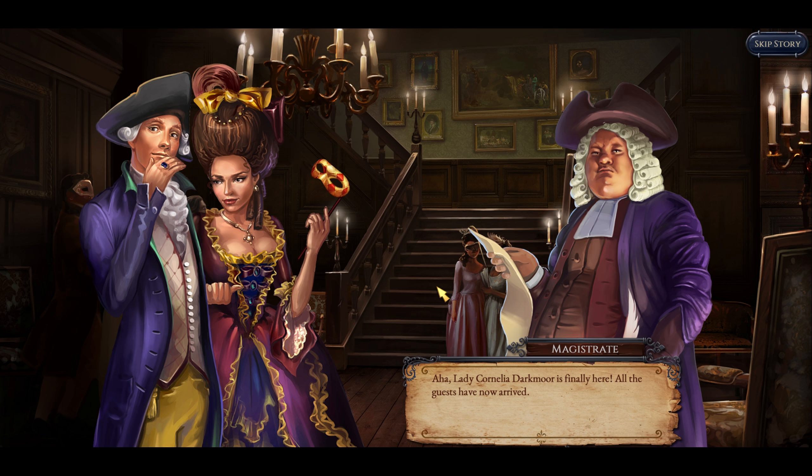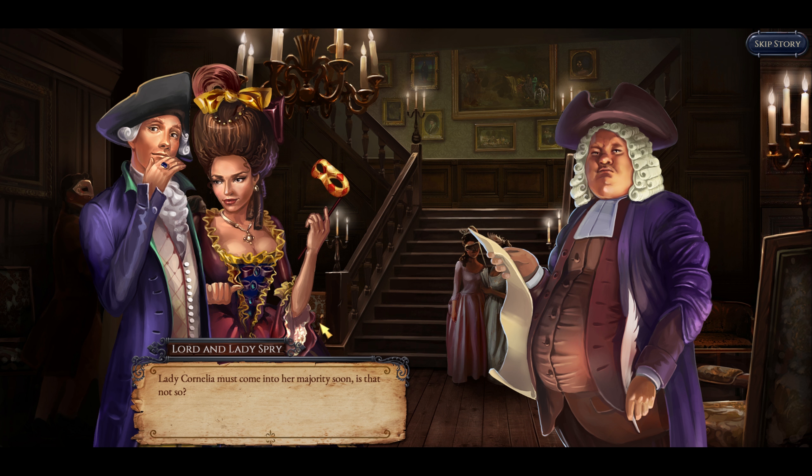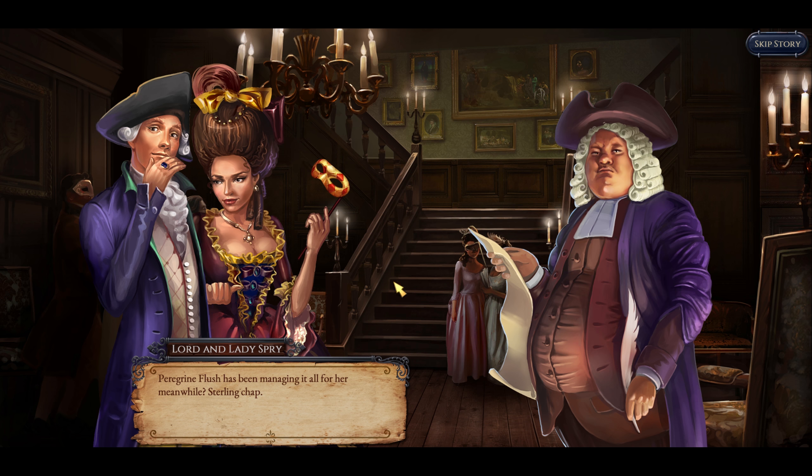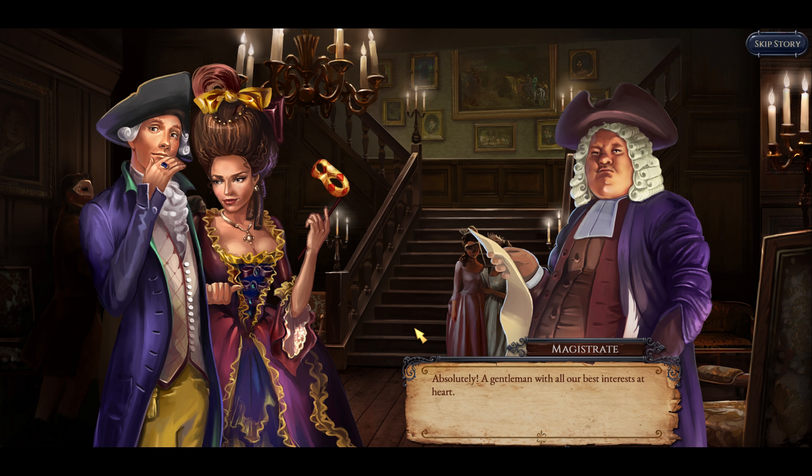Magistrate: Lady Cornelia Darkmoor is finally here. All the guests have now arrived. Lord and Lady Spry, Lady Cornelia must come into her majority soon, is that not so? Yes, she may control her own fortune when she is 21, in the estate of Darkmoor, until she marries. Peregrine Flush has been managing it all for her meanwhile. Sterling Chep: Absolutely, a gentleman with all our best interests at heart.